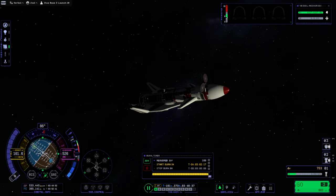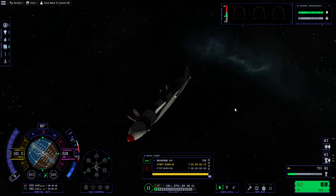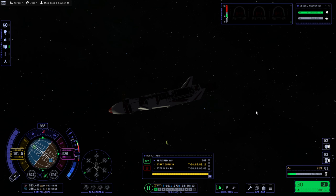Hello everyone, and welcome back to Kerbal Space Program 2 Early Access, where we continue with our two new missions around Joule. We've got this space plane that's going to have to land on Lath, and also our new base module - the big sphere - that is going to dock to our station around Lath.